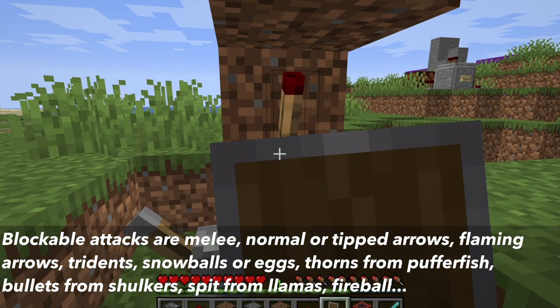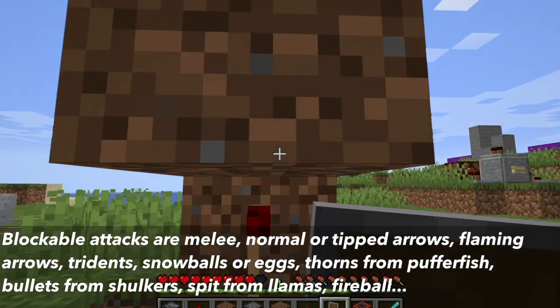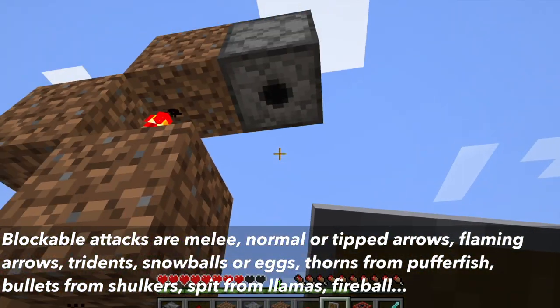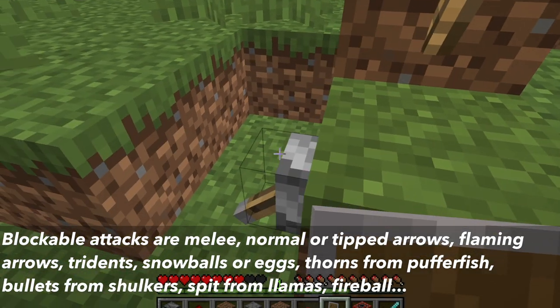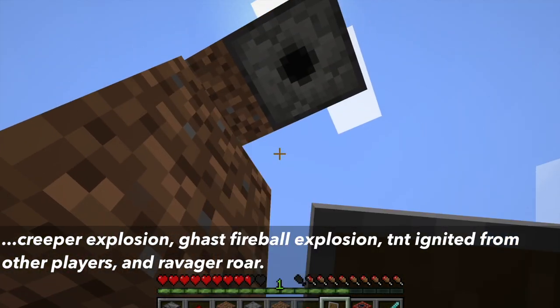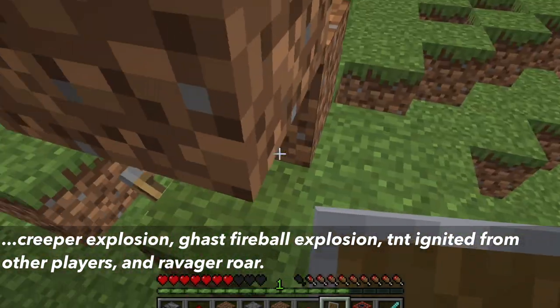Examples of blockable attacks with the shield are: melee, normal or tipped arrows, flaming arrows, tridents, snowballs or eggs, thorns from pufferfish, bullets from shulkers, spit from llamas, fireballs, creeper explosions, ghast fireball explosions, TNT ignited by other players, and the ravager roar.